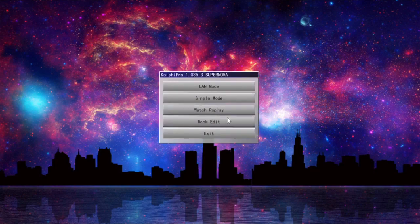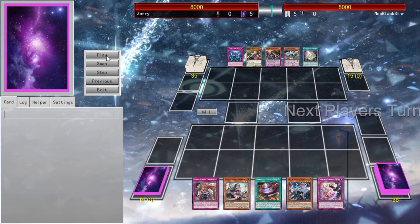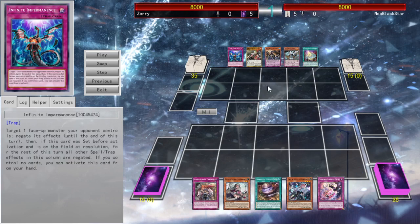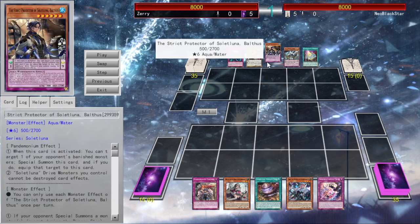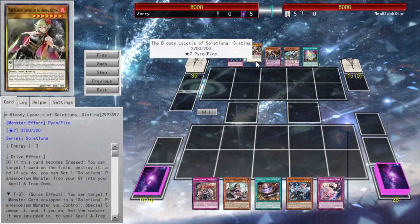Let's just go into the first game. First things first, opening hands, everything's basically known to be correct. But first things first, my opponent is playing Solid Luna, which is also an archetype I have made. So I'm playing basically my cards against my cards.